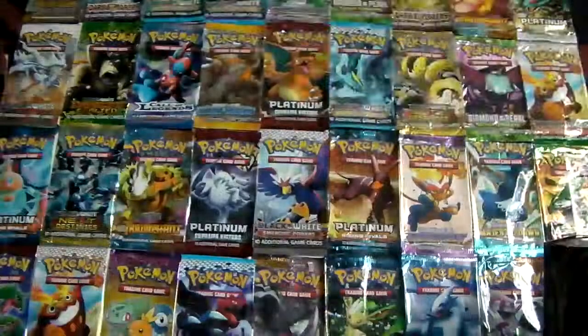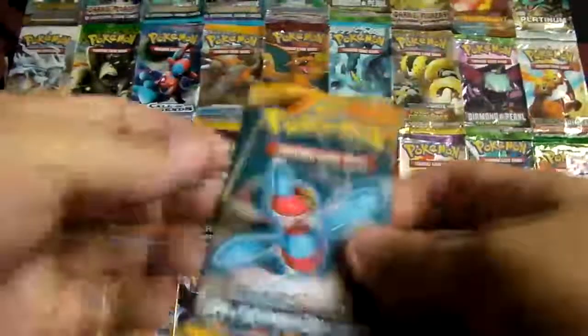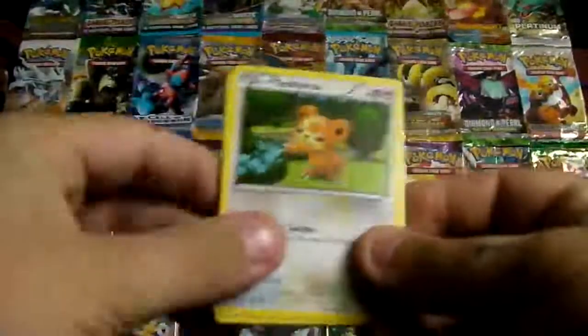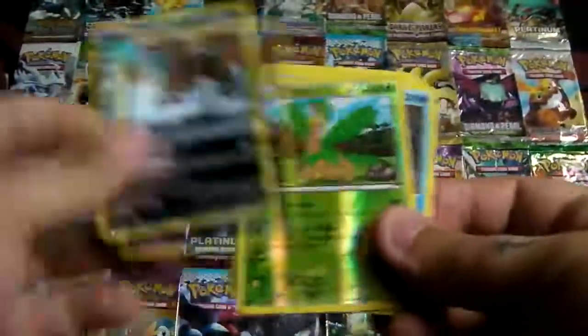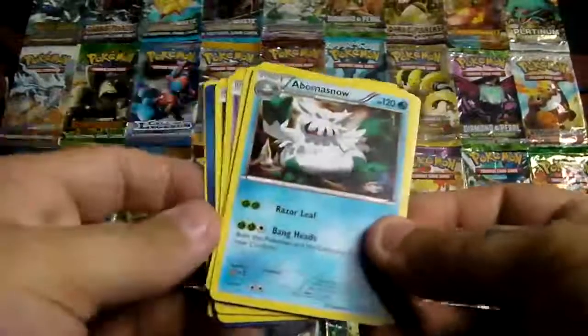Now Plasma Blast. Starting with Squirtle, Teddiursa, Solosis, Drifloon, Houndour, Tropius Reverse, Escavalier, a Rare, Reversal Trigger, Eelektrik, and Abomasnow.